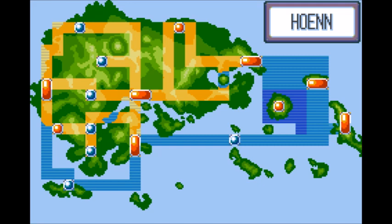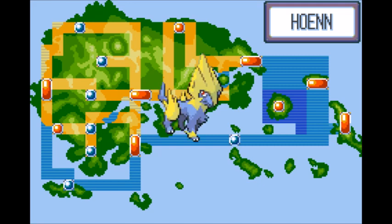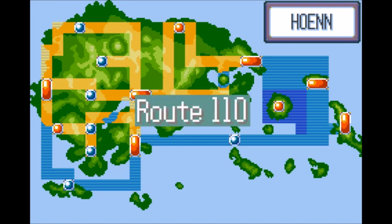Up next we have the high-voltage hound, Manectric. What makes Manectric good is that it has high Special Attack and Speed. Manectric is also great because it's an Electric type capable of being a strong special glass cannon in Hoenn.